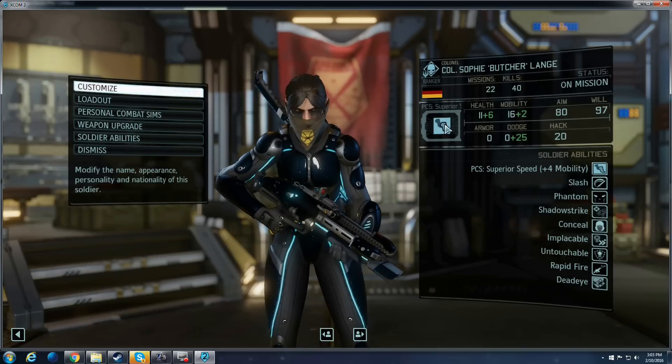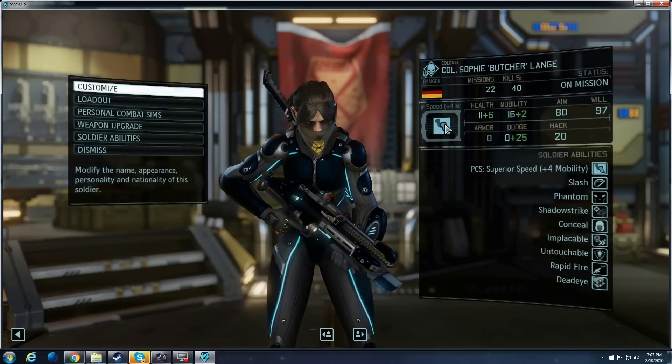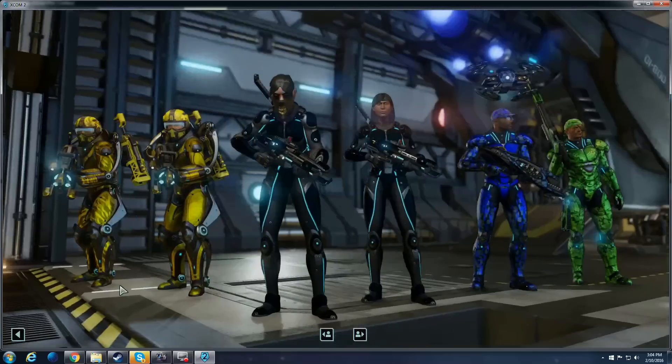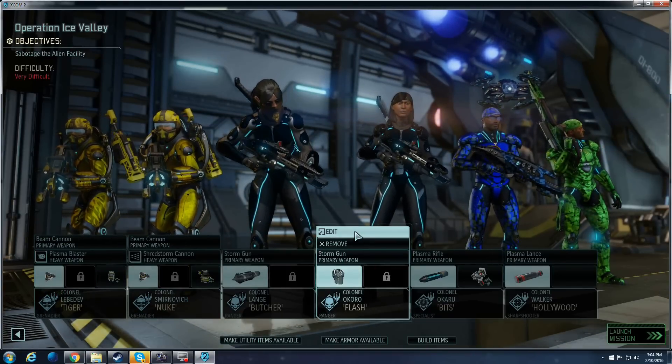On both Rangers, always use the Speed PCS. As far as the Sword Ranger is concerned, you need to be able to close the gap on targets with your sword. As far as the Phantom Ranger is concerned, she's my scout, so I want her moving as fast as possible, and also being able to run behind somebody, flank them easily, and still get a shot off.